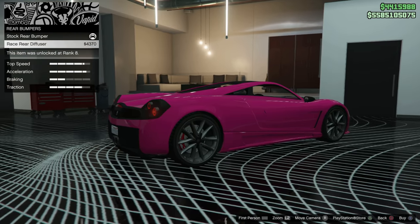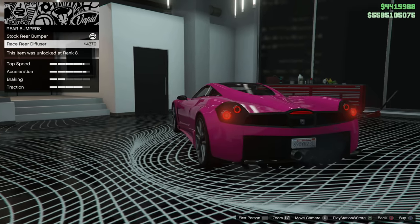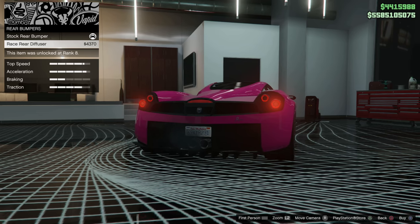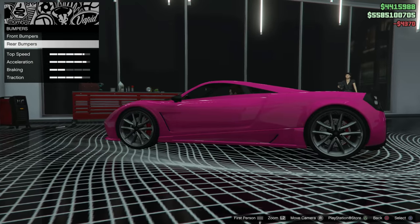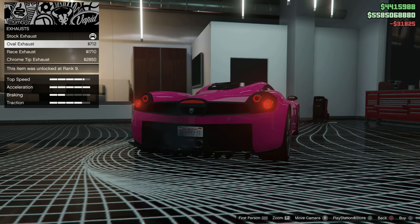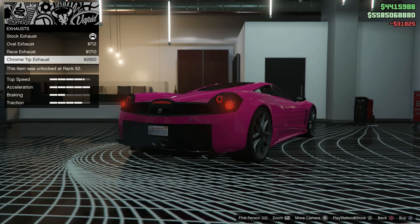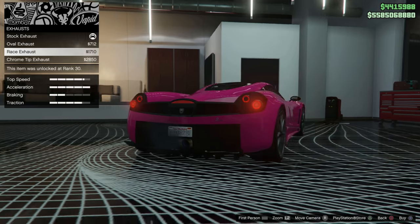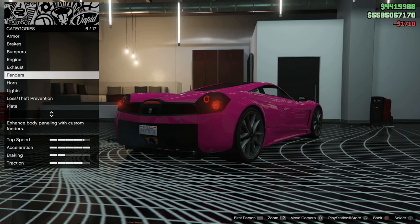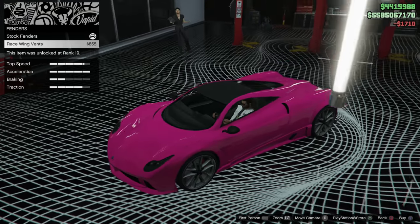Next up is the rear bumper. We're just going to throw the rear race diffuser on here — that's the only option we have. Honestly, it just makes the car look a little bit nicer from how it normally looks. This thing is super plain. They really could have put a lot more customizations for this car, but sadly the ones we get really just don't look that nice. For the exhausts, we're going to throw this one on because I like the titanium kind of look.